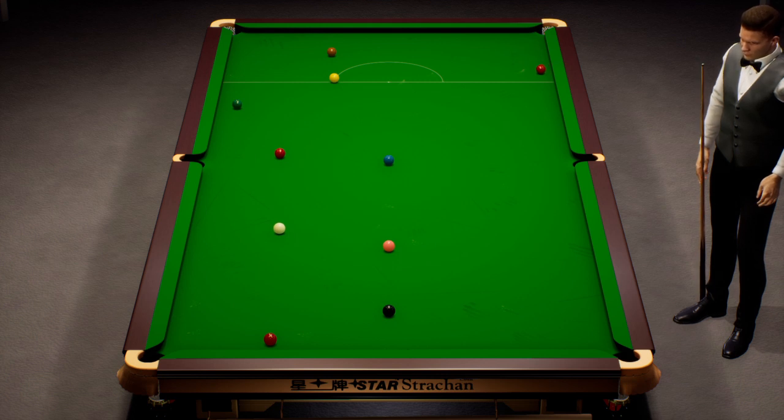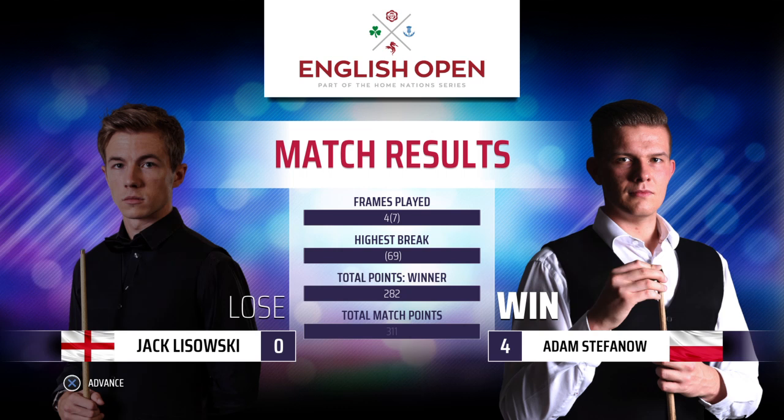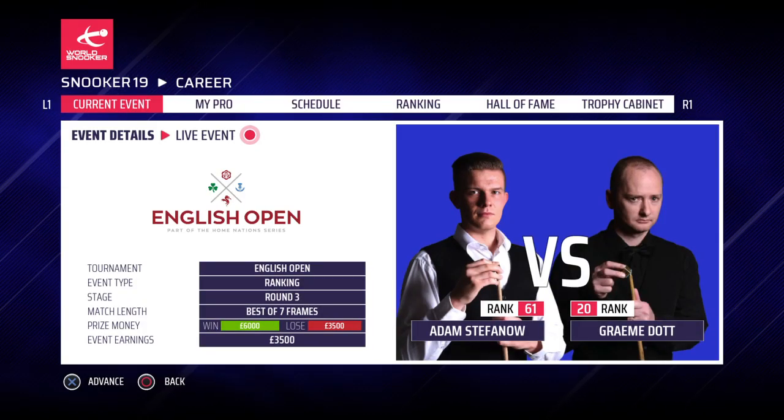So let's see who we're facing next — Jack didn't give us too much opposition, we've beaten him soundly four frames to nil. Highest break is 69. Total points scored: 282 out of 311 — wow. We're playing Graham next — we've faced Graham before and we've beaten him. So yeah, we're gonna wrap it up here. Thank you for watching guys — hit the like button if you like this episode, and subscribe to the channel if you're new. Until next time, my name is Jared D, bye!